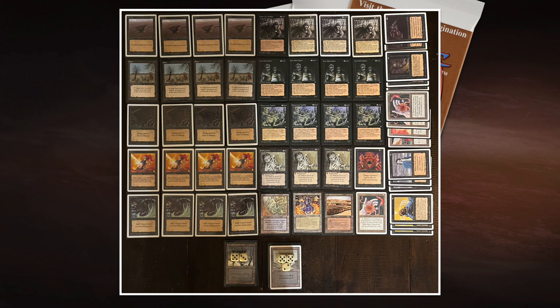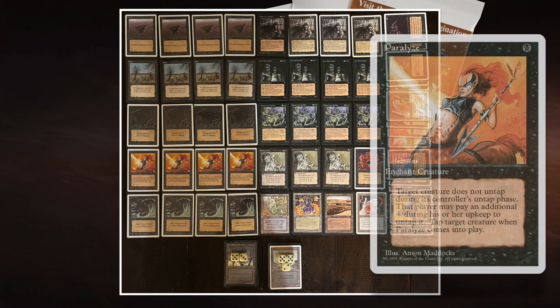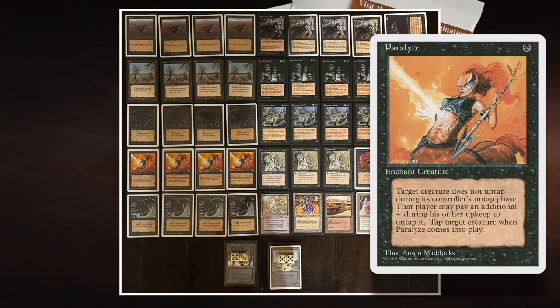To make the deck even stronger, he's added a land removal package with Sinkhole and Blight. When you're removing all those lands, cards like Paralyze become really, really good. Paralyze costs one mana — an enchant creature. Tap target creature; that creature doesn't untap unless its controller pays four.